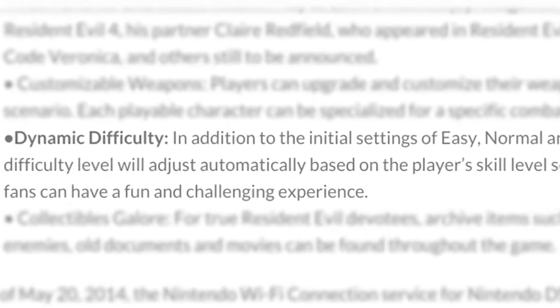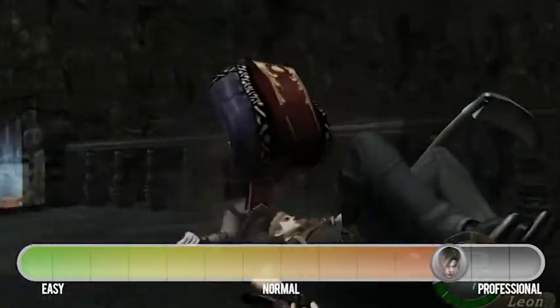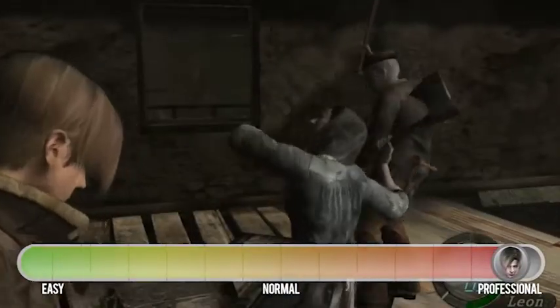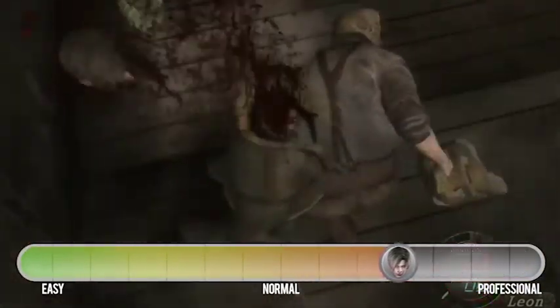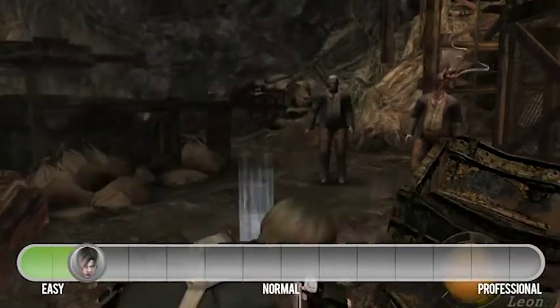One example for a single player game would be Resident Evil 4's difficulty system. In that game, if you did really well and didn't die, the game's enemies will get harder. However, if you died a lot, then the game's enemies will become easier to help you get through it.